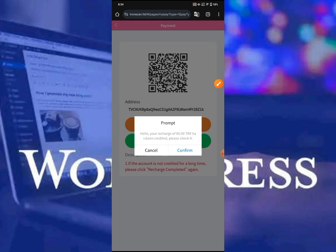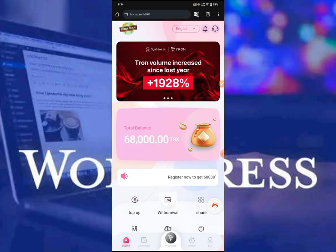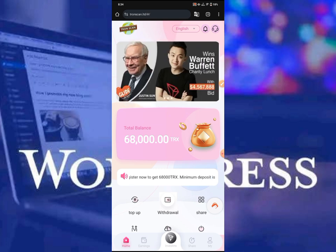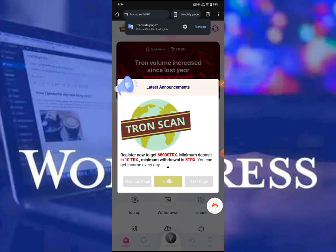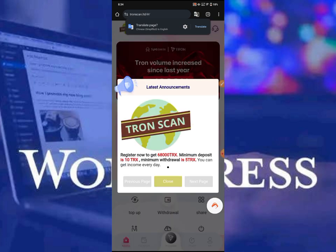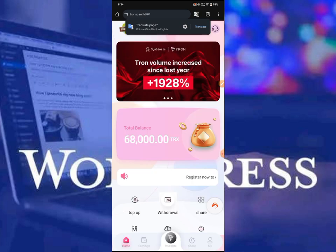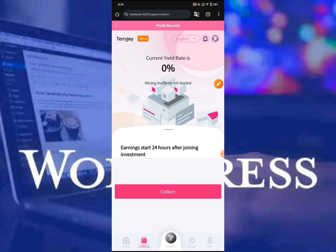To receive this bonus — you can see it says 'your charge of TRS has been credited successfully.' If you don't click 'recharge complete,' the amount and the bonus is not going to appear on this platform. I'm going to show you that right now. If I go over and click on earnings and refresh, the 68,000 TRS is still going to show, but no topped-up amount will appear. To avoid this, you just need to click 'recharge complete.'